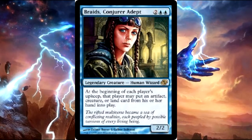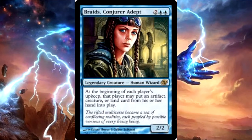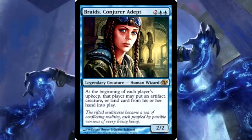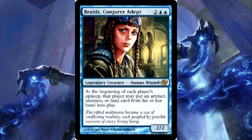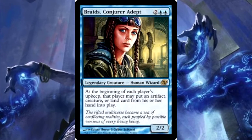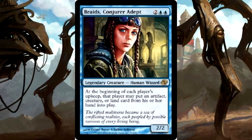That ability is for everybody. Unless you can flash Braids out — which the deck has a few ways to do — you're getting the least amount of benefit because everyone gets to use it first. But normally they're happy enough — well, maybe not my play group — but most people should be happy enough to get free stuff that they'll let her stick around.